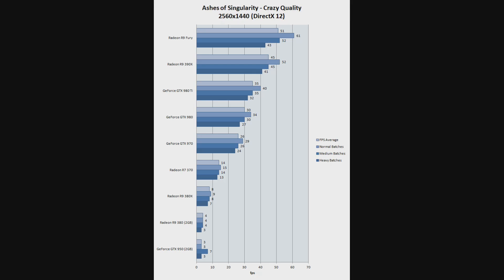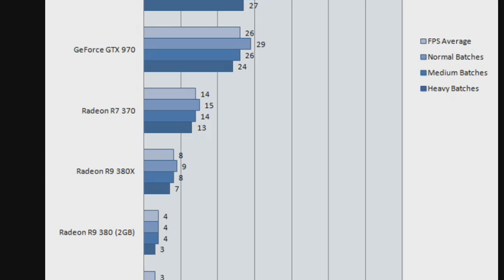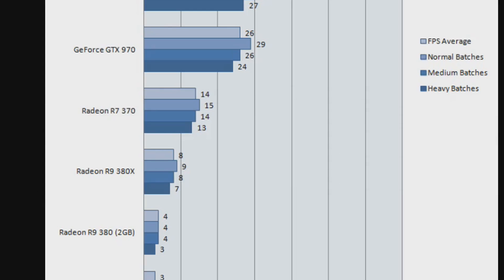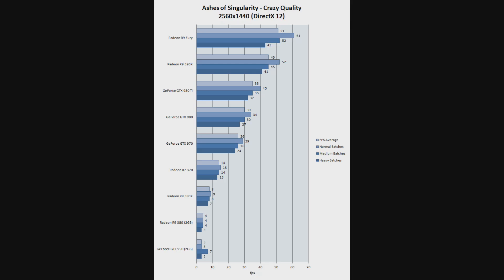Interestingly though, the 380X's performance tanks here, and it is even below the R7 370, which obviously should not be happening. This behaviour was also noticed on other websites and by myself. Most of the other websites reckoned it was a VRAM limit, however this simply cannot be the case, because the R9 380X has 4GB of VRAM whereas the R7 370 only has 2GB of VRAM. I tested it on my own R9 285, which is pretty much like the R9 380, and I could not get it to run well on anything except the lowest settings. This slide however proves it is not a VRAM limit — there must be some kind of driver issue, hopefully that will be fixed soon.